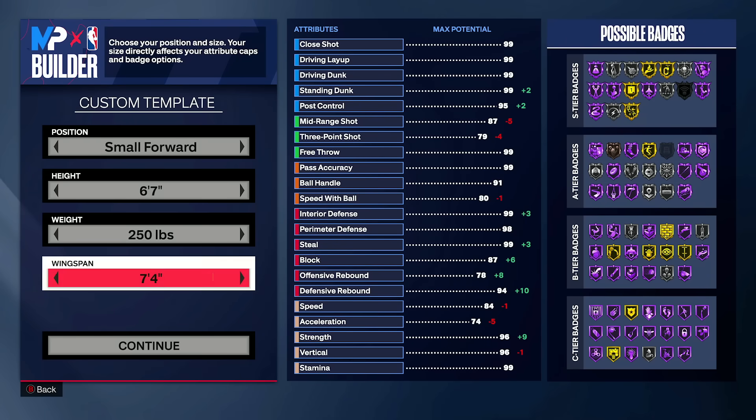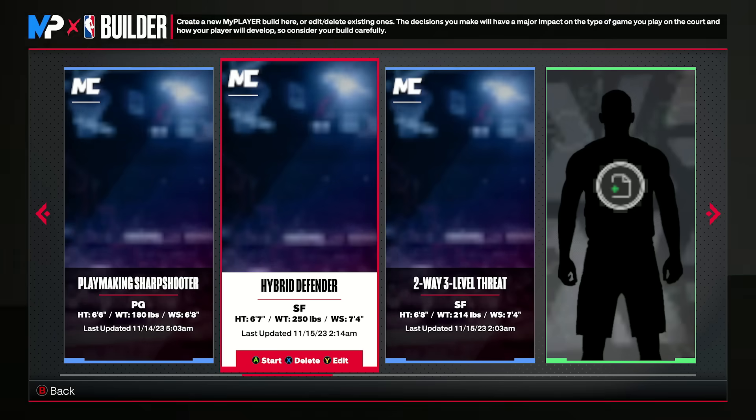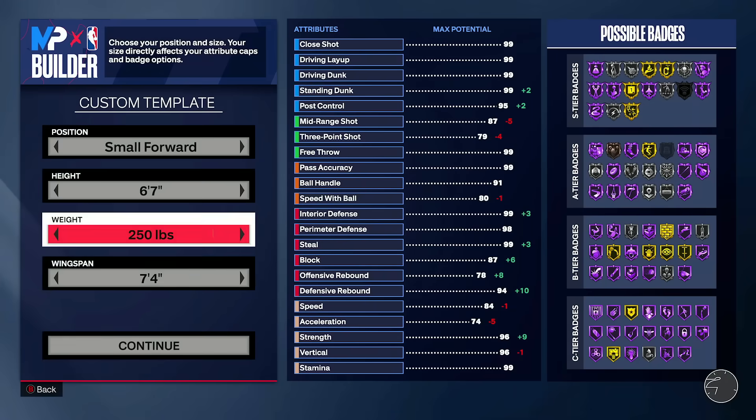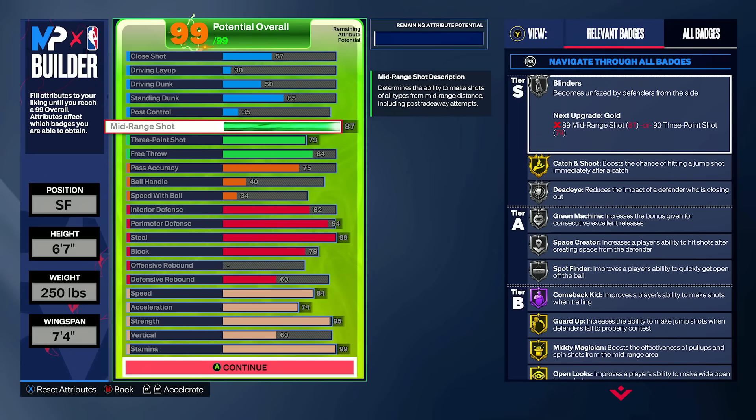Let's take a look at the first build. As you can see, we have a 6'7 lock, 250 on the weight. Competitively, there's not a huge reason to do this — it's more so just for the body shape, and it's as heavy as you can go on a small forward build. If you were to just settle for that 95 strength, the only difference you're losing out on is literally just the acceleration for slippery off-ball to gold instead of silver, but we don't really care about that. So what you're going to be seeing is the 6'7, 250 weight, 7'4 wingspan. The 7'4 wingspan allows you enough mid-range rating to get 87, which is exactly what you need to get the Tracy McGrady base.